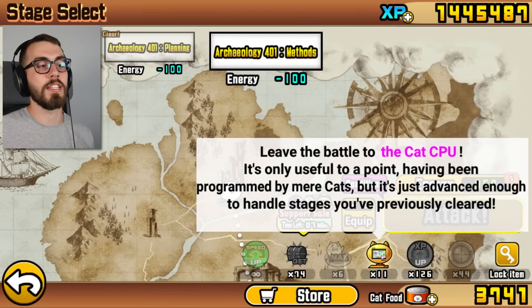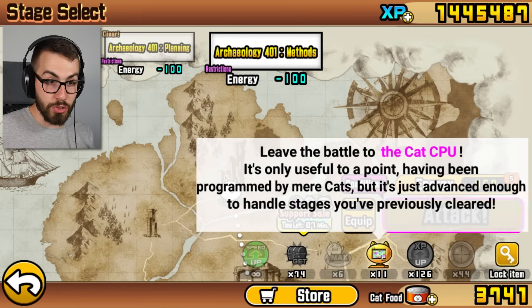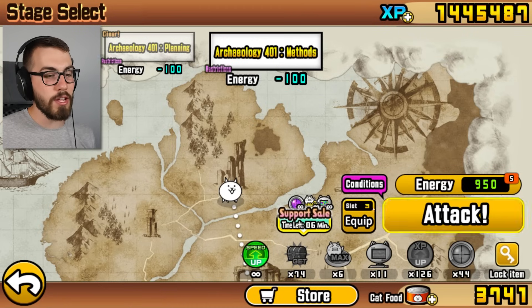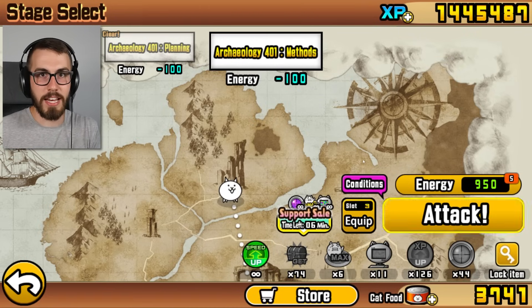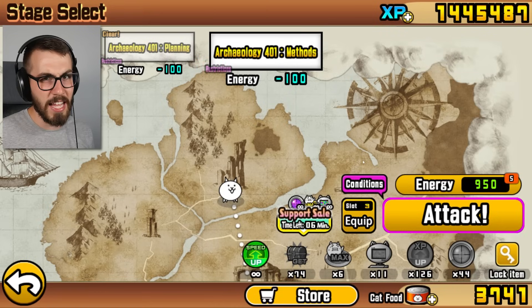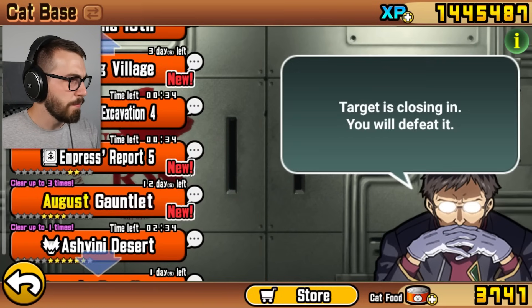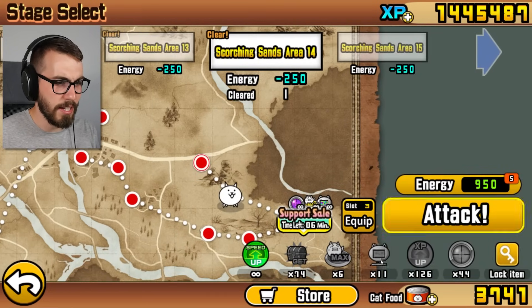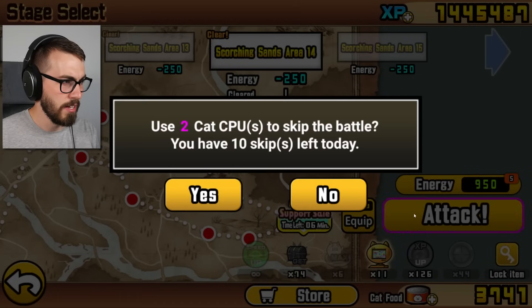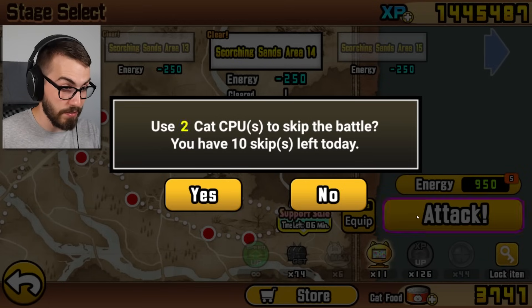Leave the battle to the cat's CPU. It's only useful to a point, having been programmed by mere cats, but it's just advanced enough to handle stages you previously cleared. So now you can use your cat's CPUs to complete a stage without actually having to play it, as long as you've already done it before. But I think it takes two cat's CPUs if you want to do that. I tried it on one of the behemoth stone levels — Ashvini Desert, Scorching Sands — and then I pop that on and attack. Use two cat's CPUs to skip the battle. You have ten skips left today.